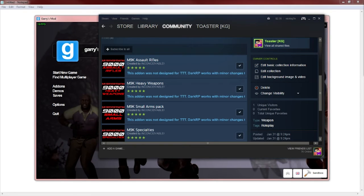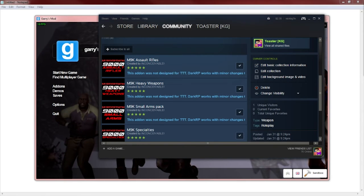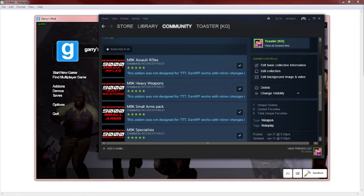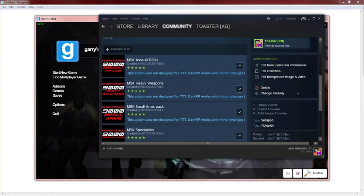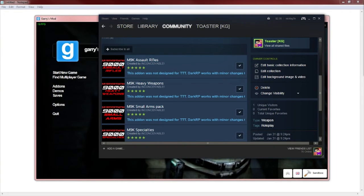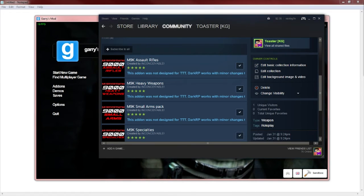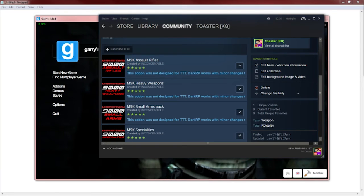There are also alternate methods for doing this. This method is called the Workshop deal. There's also a FastDL method, which is more commonly used for models on servers. Another workshop approach involves going into your server directory, adding a workshop file, and putting in the ID for the specific workshop item link.